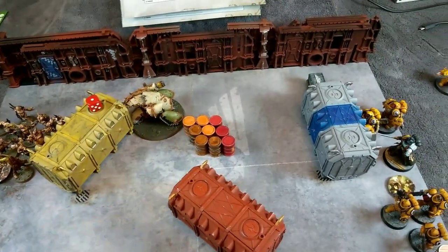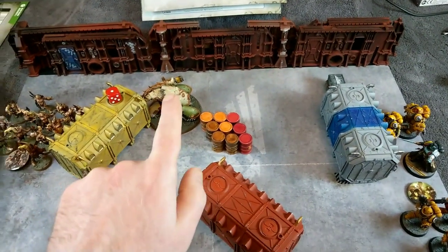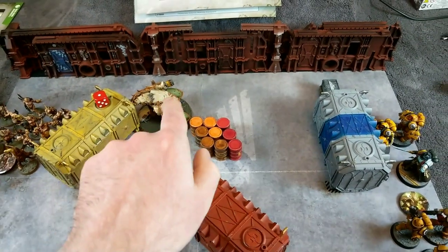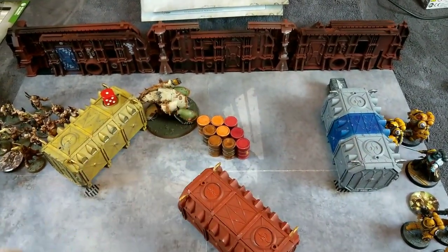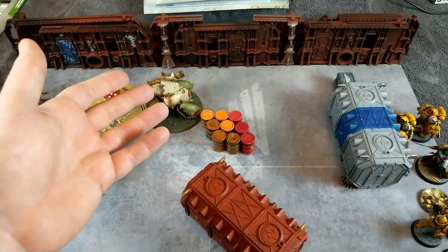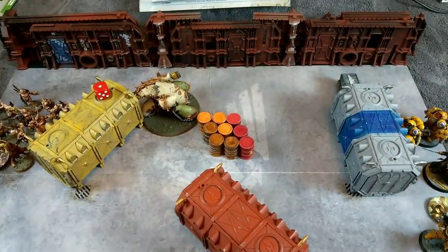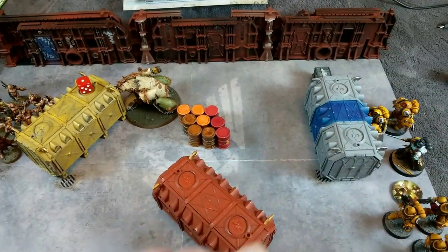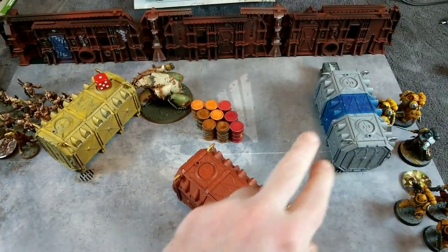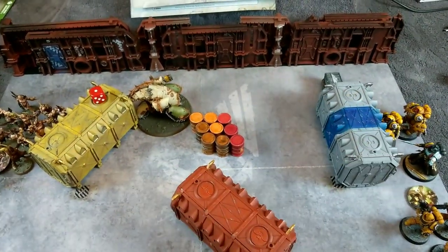I've got a slight conundrum here - I'm not entirely sure of the rules, maybe you can fill me in in the comments below. The Multimelter took out the first Aggressor basically. Now he can no longer draw line of sight to these guys but he's got other weapons to fire. The question is whether those weapons would have been considered to fire all at the same time. I'm going to rule he can't target the Aggressors anymore and I'll target these guys over here instead.